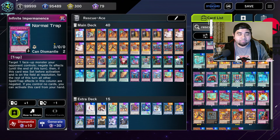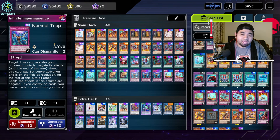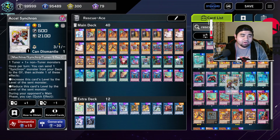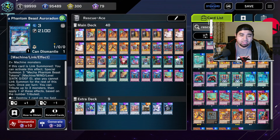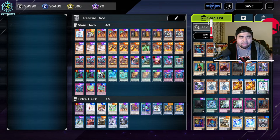We've settled on a copy of Impulse and a copy of Airlifter. Three Imperms — you can go with three Effect Veilers and one Imperm if you like, but I just settled with Impulse because they are practically more useful than Effect Veiler. For the extra deck, if you want to run a 40-card deck, just remove these cards and you'll have extra slots — basically six cards without the Auroradon. It's really up to you.